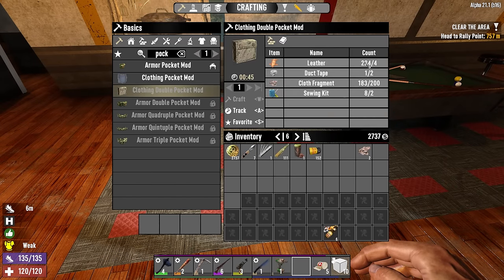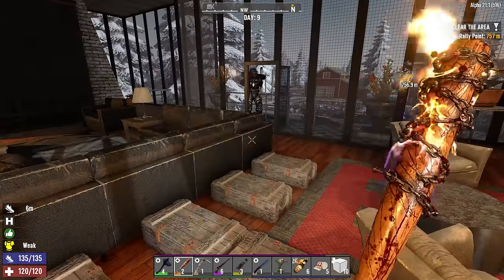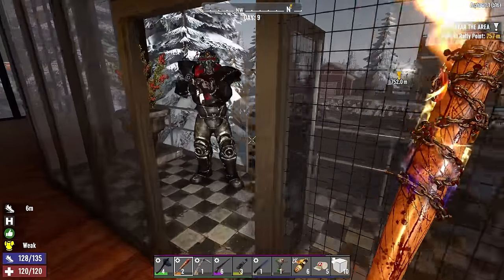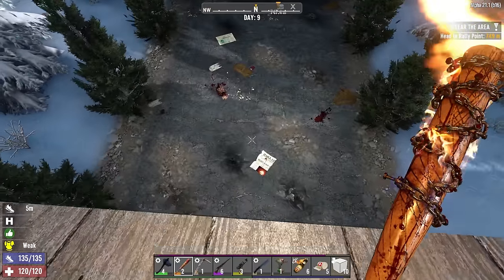Speaking of things to work on today, we need pocket mods, but unfortunately it requires a ton of cloth and I don't even have enough for one, and we need three. So we're in the market for about a thousand cloth — we'll check the traders. We're also in the market for plant fiber, so probably what I'll work on this morning is harvesting up that field over there.